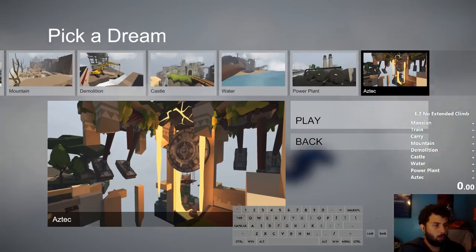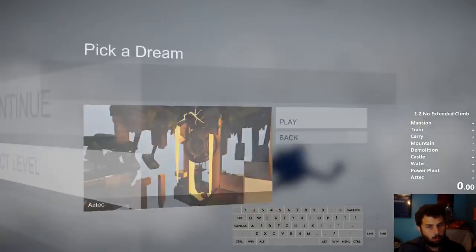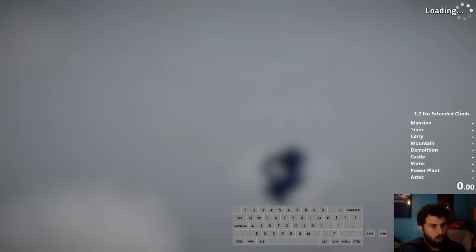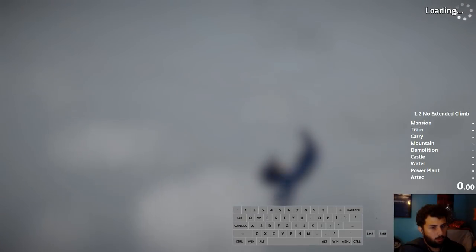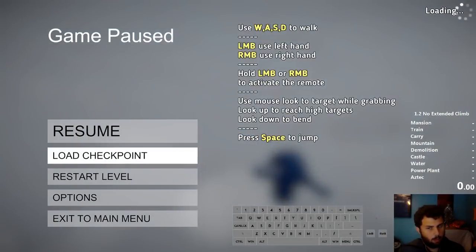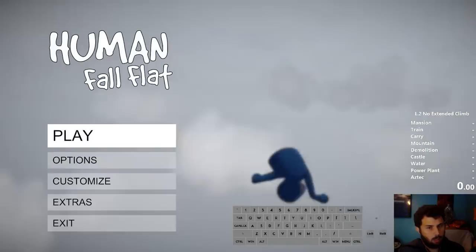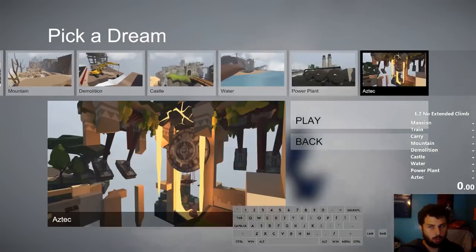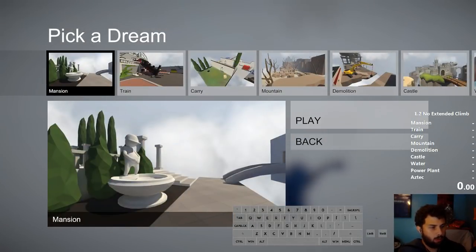Before you start any runs, the first time you start the game, go to Single Player, Select Level, and start with Aztec and go down. Open each level, let it load in, then quit out of the level immediately and just go to each level to preload them. This will make your load times a lot better. You would do that through every single level until you get to Mansion, which is where we'll start.